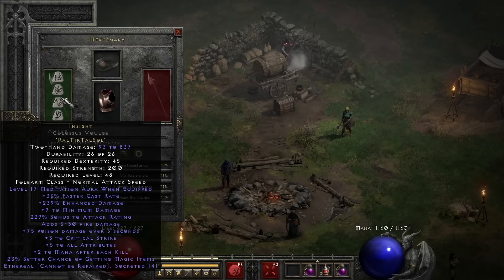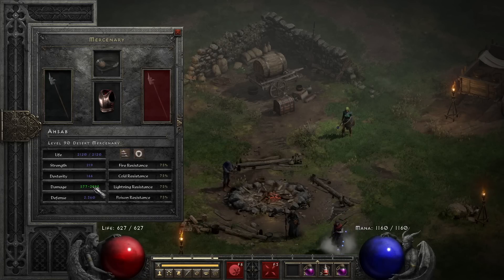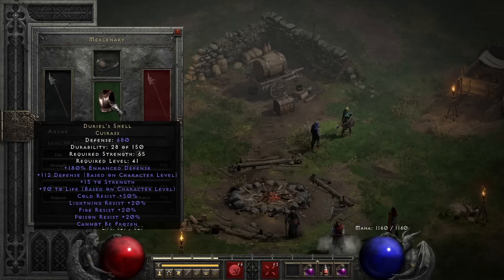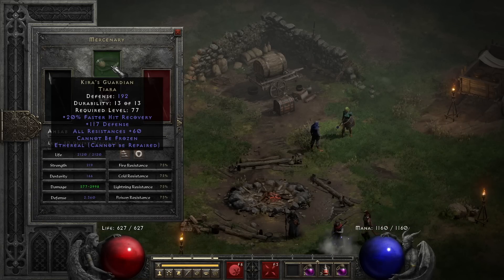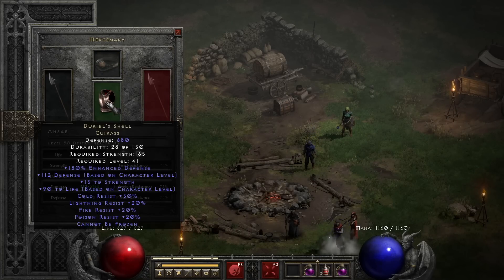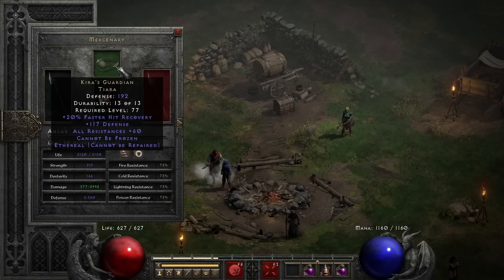Another work in progress is the mercenary gear. I have the Ethereal CV Insight — the 17 Meditation aura is very helpful and the damage is solid, almost 3000. Kira's Guardian and Duriel's Shell — I'm probably going to get an Andariel's Visage and socket that with a Ral or something. Or maybe I'll swap the armor out for Treachery for the attack speed, since I already have Cannot Be Frozen on the Kira's.